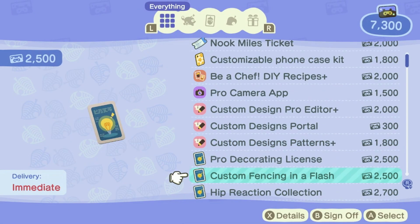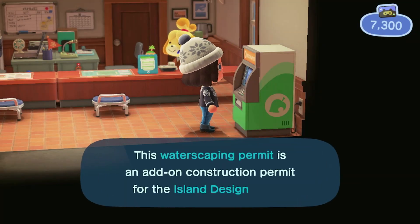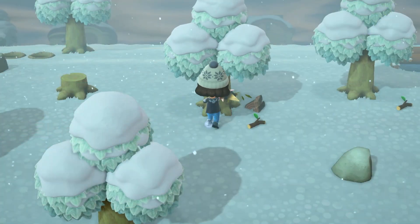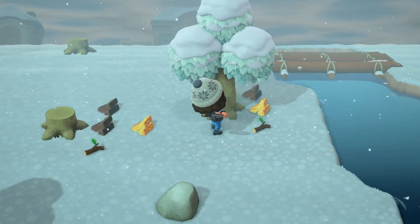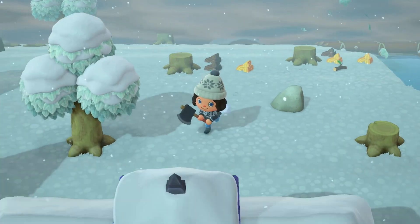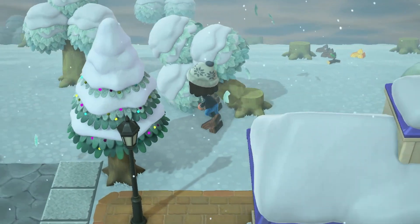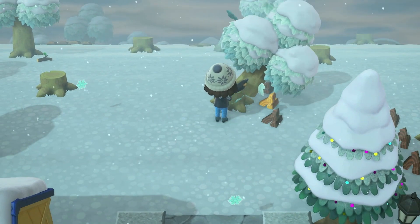I finally have enough nook miles to purchase the waterscaping permit, so let's go ahead and get that and see if we can do a little decorating. I've decided to put a skating rink right behind resident services, so the first thing I need to do is clean up this area by chopping down the trees and getting rid of the two rocks so they can spawn somewhere else on the island.